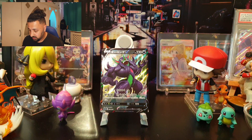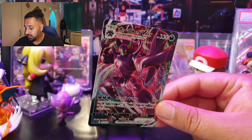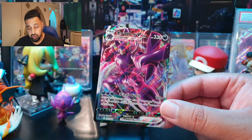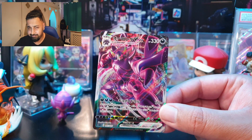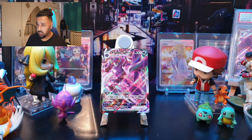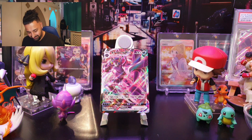Grimmsnarl VMax gets bumped up by 110 to 330 HP, retreat cost increases to three, still weak to Grass. Its attack, G-Max Drill, costs three Dark energy for 170-plus damage — it does 50 more damage for each extra Dark energy attached beyond what's needed, so up to 270 damage with five Dark energy attached. That's expensive but could be useful. There's also a Rose supporter that lets you attach energy from your discard to your VMax Pokémon.